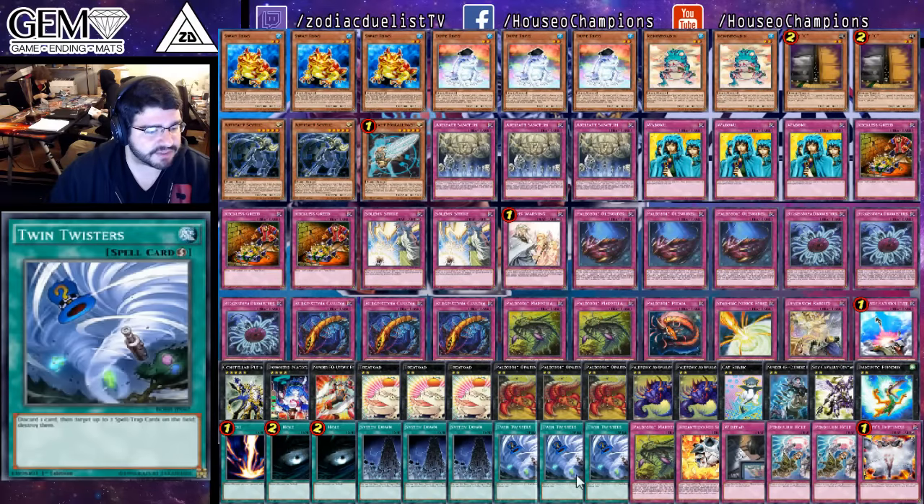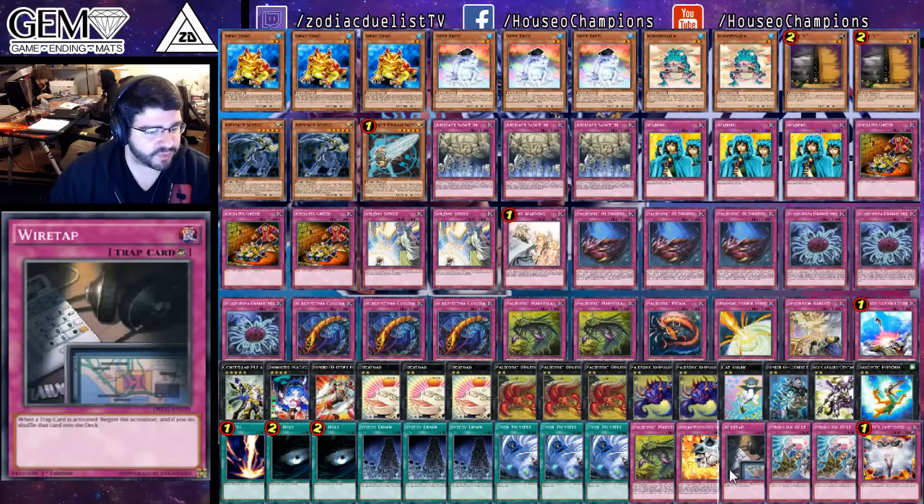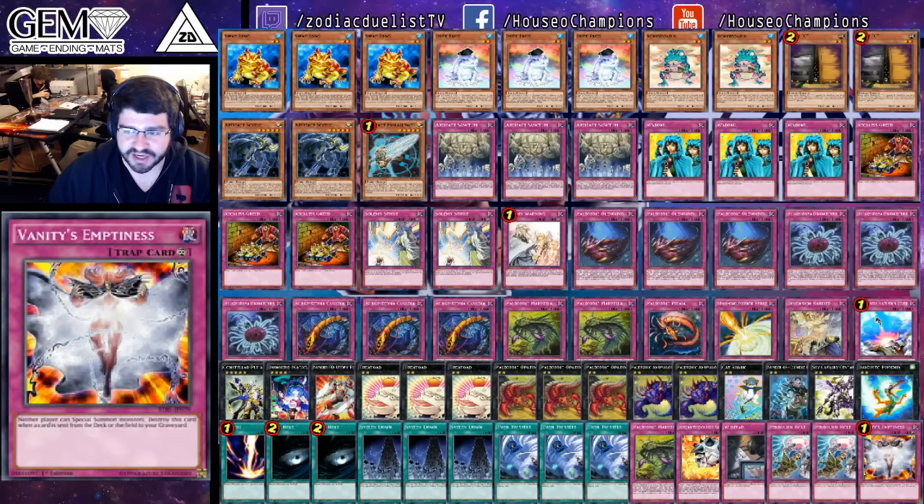Side deck: Raigeki, double Dark Hole, triple System Down, triple Twin Twisters, one Marea, one Breakthrough Skill descent with that Marea, one Wiretap, double Pendulum Hole, and a Vanity's Emptiness.